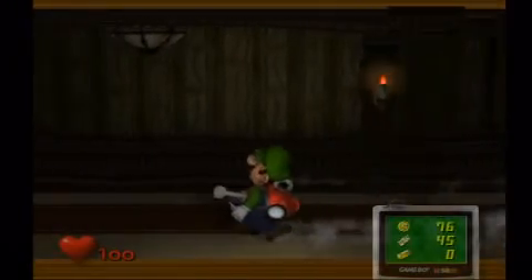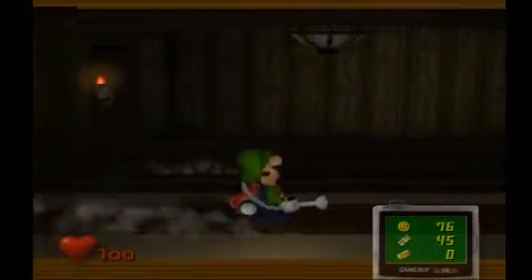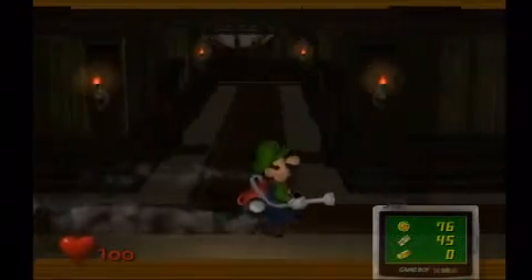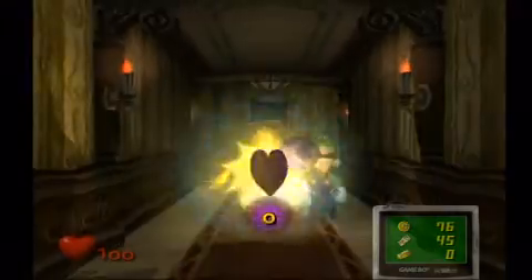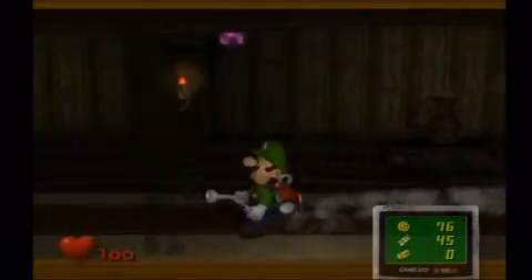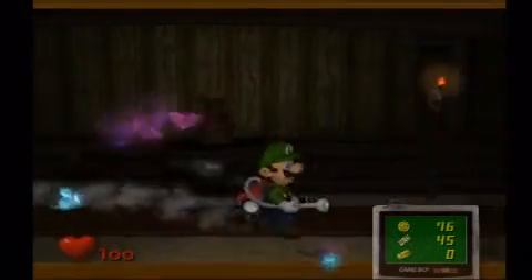I'll show you something spectacular. Ghosts are going to be hanging from the ceiling, by the way. Not those kind — those are just normal bats. But there should be some in this hallway somewhere. There's another one down this hallway; that one's job is just to drop a bomb. It has no health. I guess he doesn't appear yet — I was wrong, he doesn't appear yet. You'll see him later.